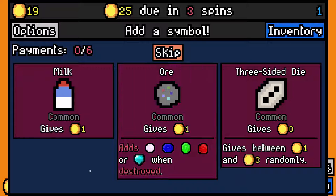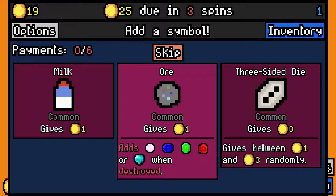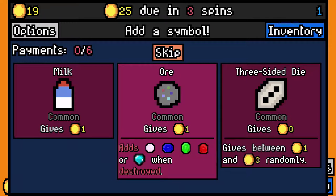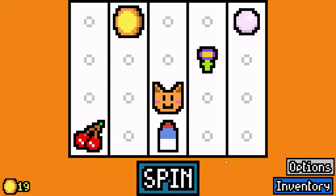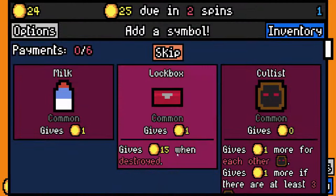Now it starts to get a little bit trickier. We got a three-sided die, which can go anywhere from one to three. We've got ore, which if it gets destroyed, it can turn into any one of these upgraded amounts — up to diamond, which gives five. I'm going to take milk again. It didn't land next to the cat, but our rent's already paid.